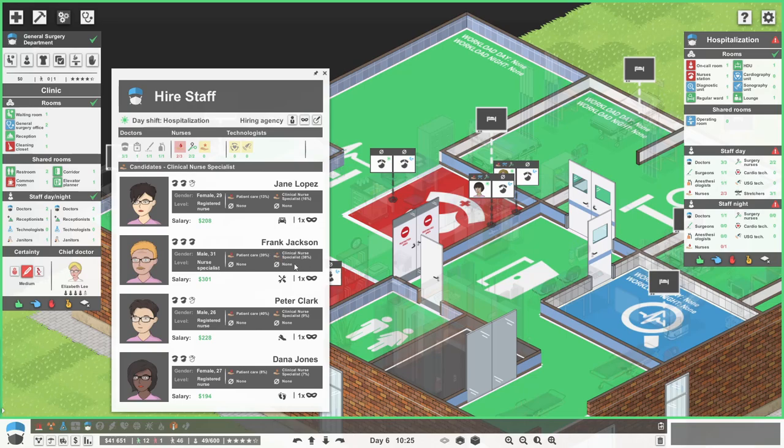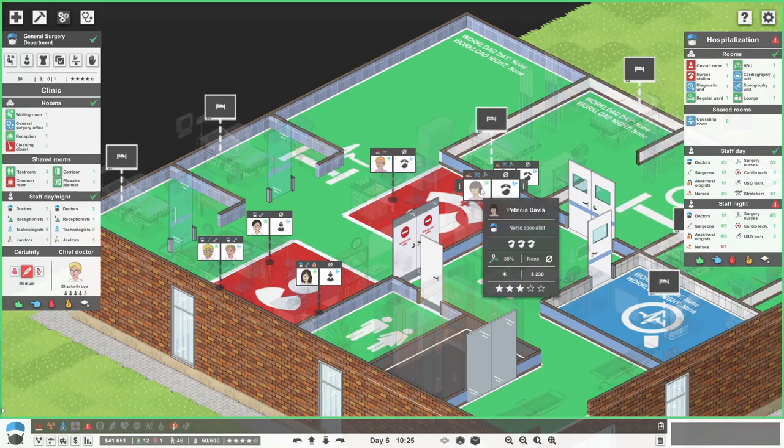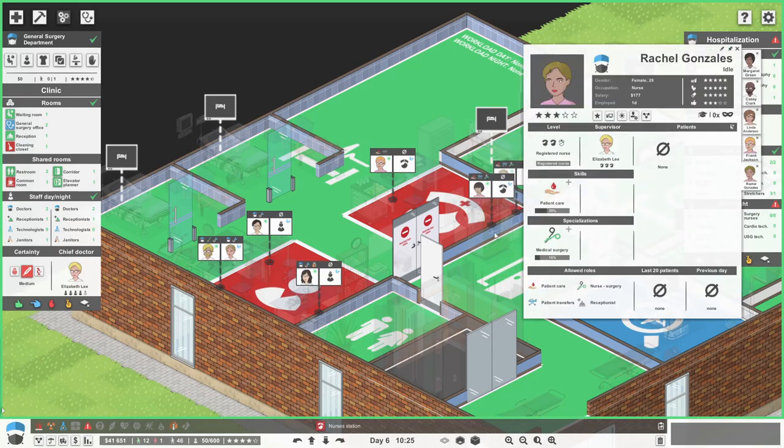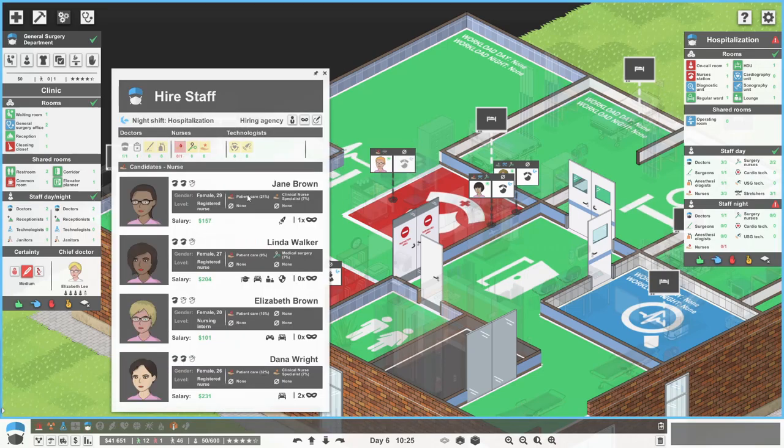So we don't want you doing patient transfers, Frank, basically. Who's the cheapest here? Rachel. So Rachel, you're just going to be focusing on patient transfers. And then we just need one nurse. And then we have one nurse for the night. Ideally someone - Peter looks pretty good. We don't know what his hidden perk is, but he works good at night.